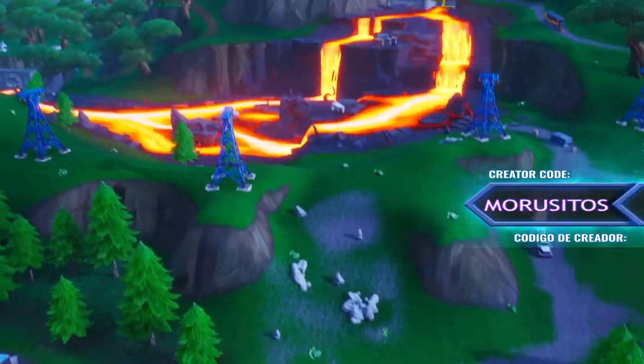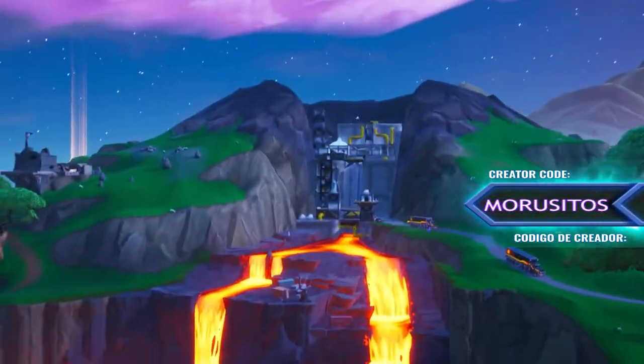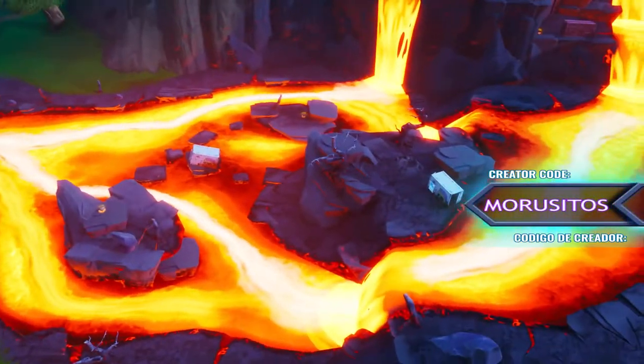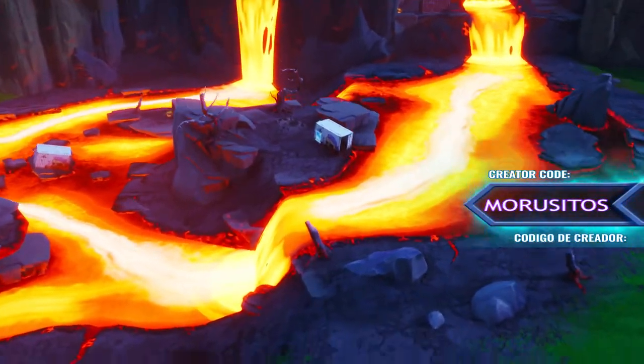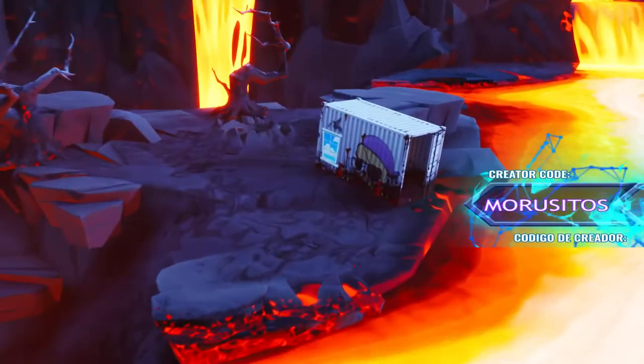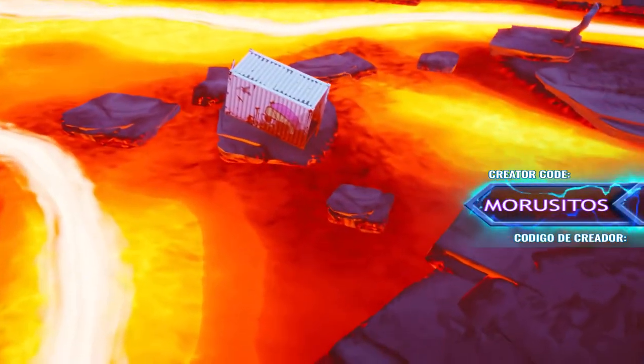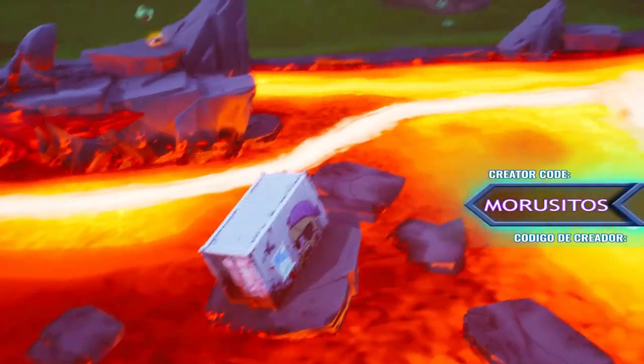The first location is at Pressure Plant, right at the bottom. We got the first two containers with windows. There's the first container — it has a chest inside — and there is another container right here which has the window on the other side.